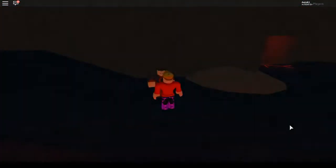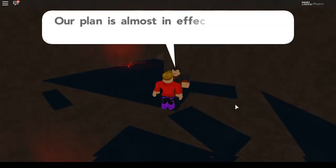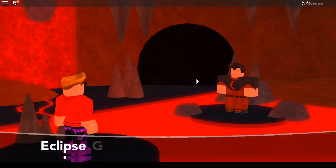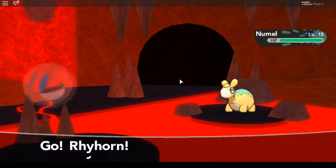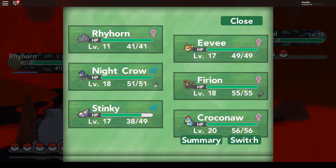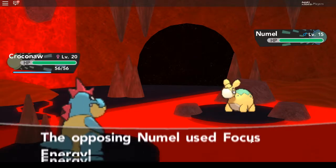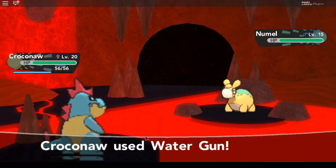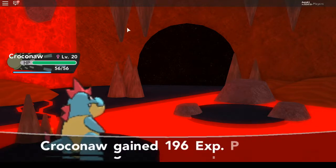I want to switch-train Rhyhorn. I'm going to train everyone off-screen for the gym leader anyway. Another Team Eclipse member: 'Our plan is almost in effect. I'm afraid you will miss the show.' I don't think so, Louie — or however it's pronounced. Let's switch to Croconaw because Water is four times effective against his normal type and it's a one-hit KO.